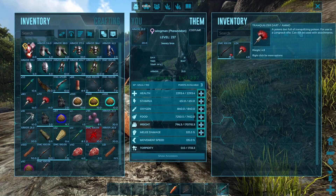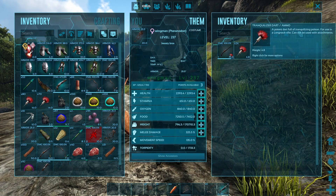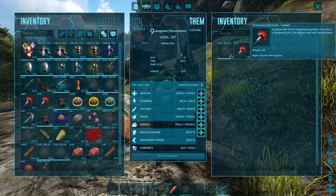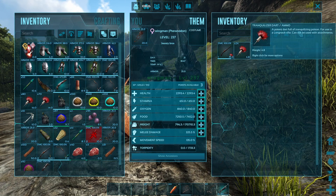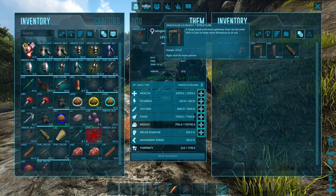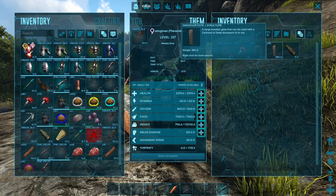You're going to need at least 25 tranquilizing darts. Dodex says you only need 18, but ARK lags, it de-renders, doesn't register hit registrations — just bring 25 at least. Next, you're going to need some Dinosaur Gateways. You only need 3 of each, and Dinosaur Gates.